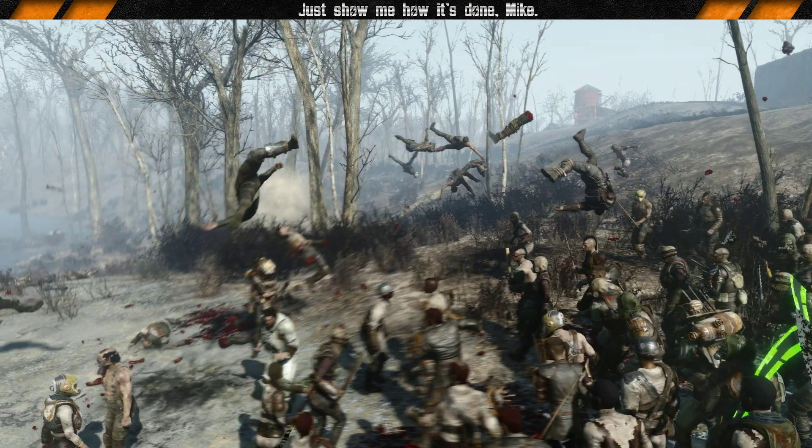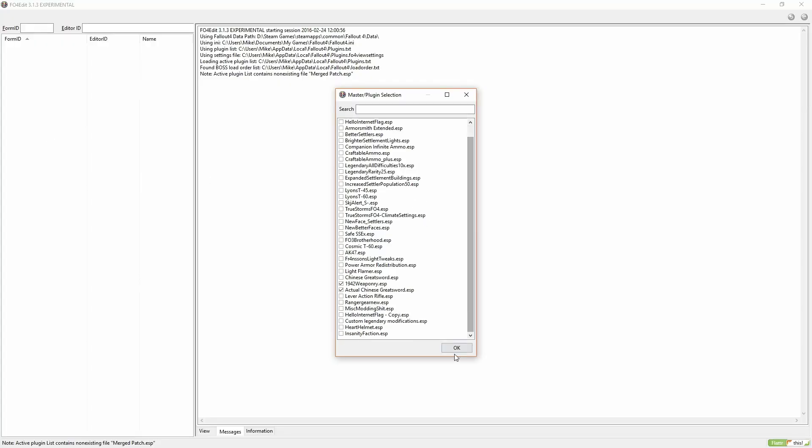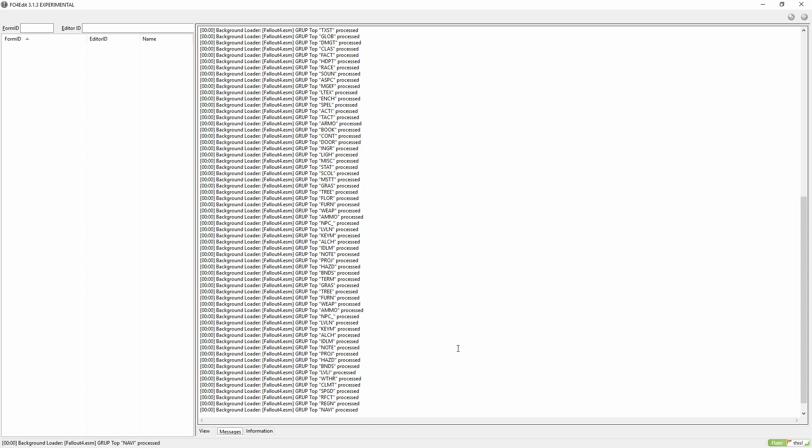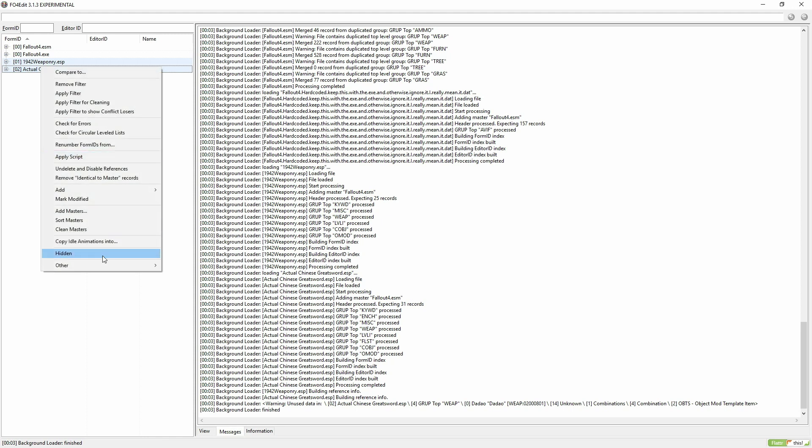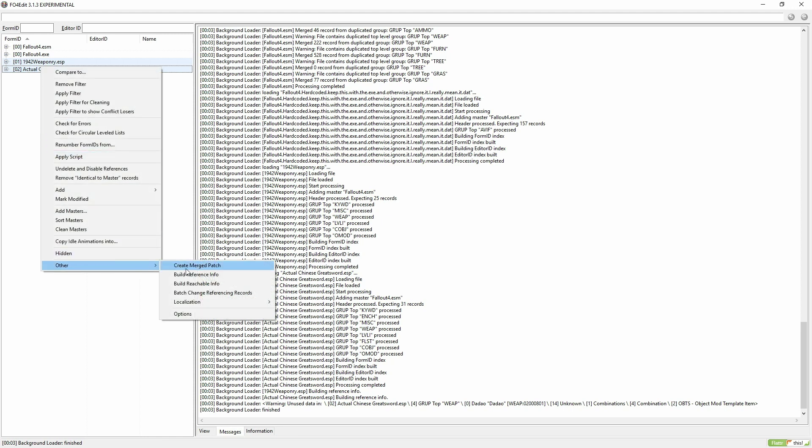So let's open up Fallout 4 Edit. Activate the addons that have conflicting leveled lists that you want working together. Once loaded, hold Ctrl or Shift and click both of the addons, right-click on them, click Other, then click Create Merged Patch.